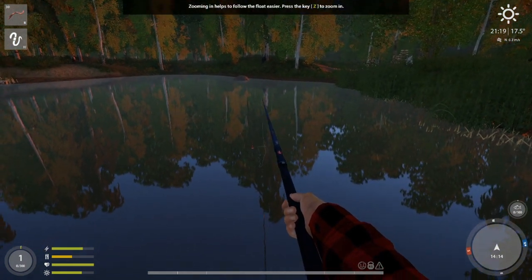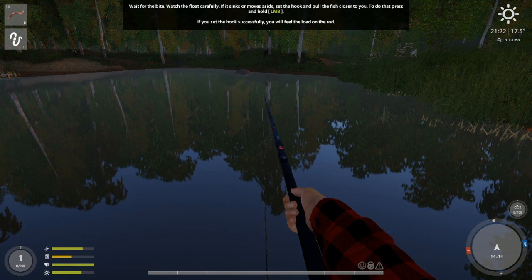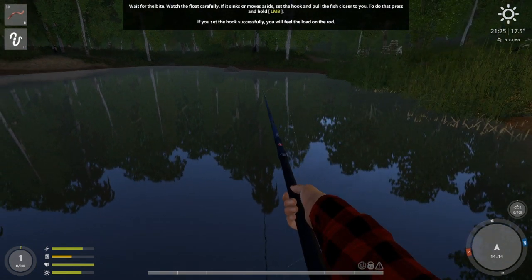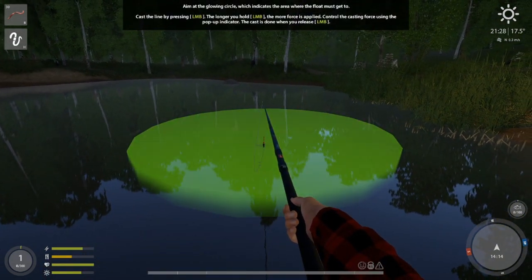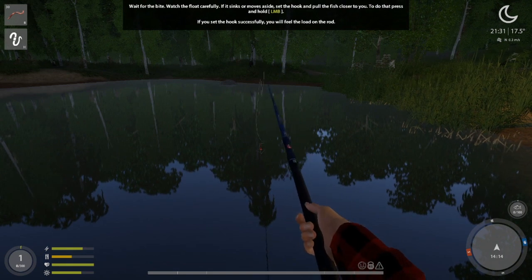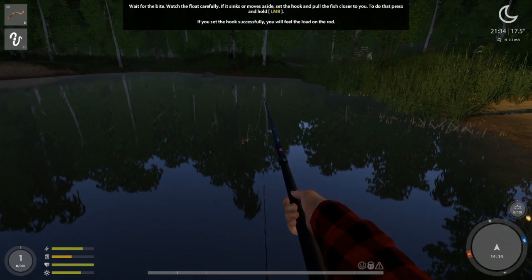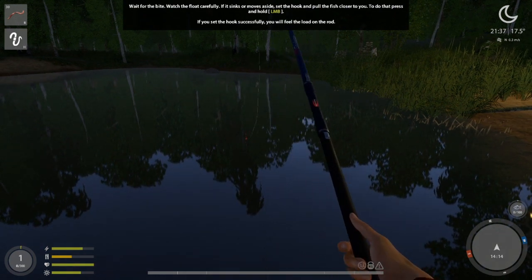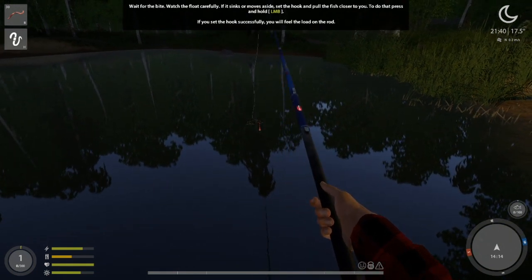Hit Z to zoom in. If the float sinks, remove the slack, set the hook, and pull. Holding the left mouse button will jerk the rod; you can also hit Control to do shorter jerks. Let's turn the flashlight on and see if we can catch this fish.